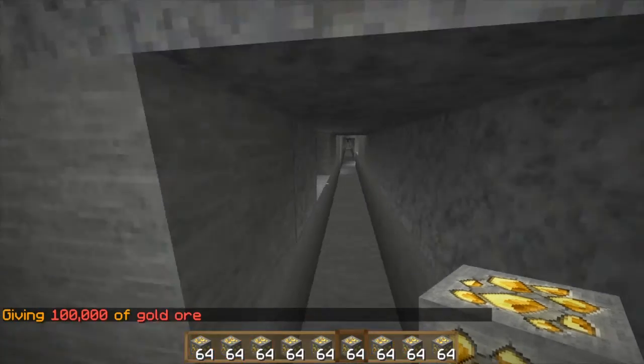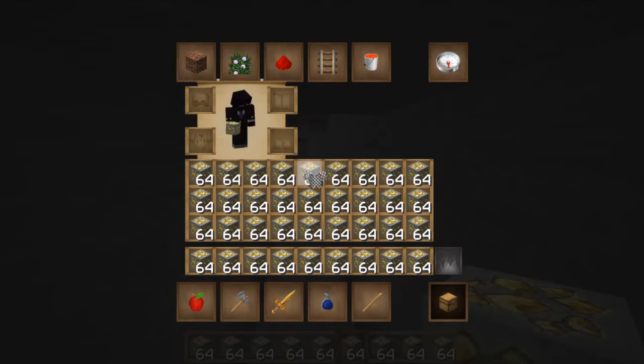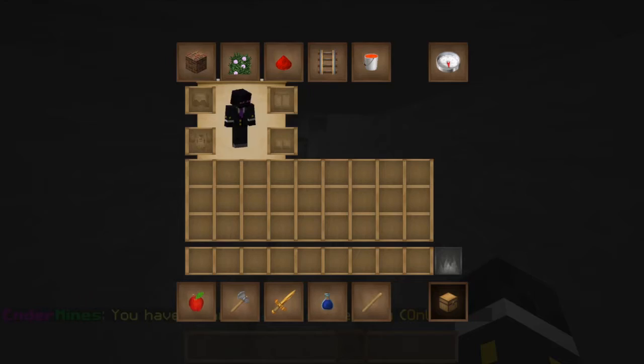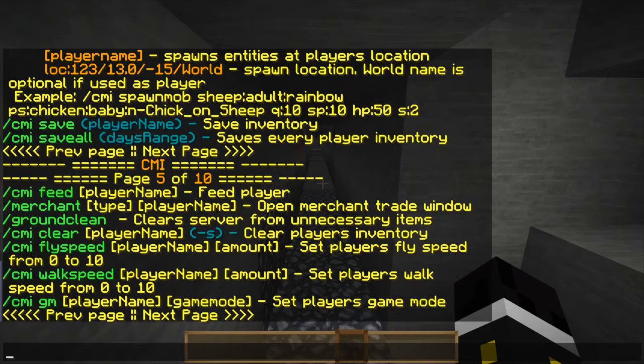The clear command clears everything from a player's inventory. Let's grab some armor, put it on, then do slash CMI clear haganite — and inventory is completely gone.